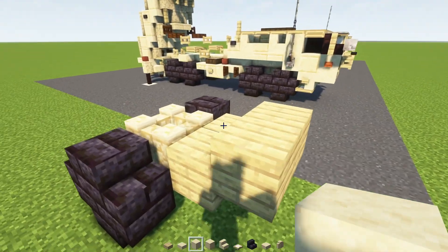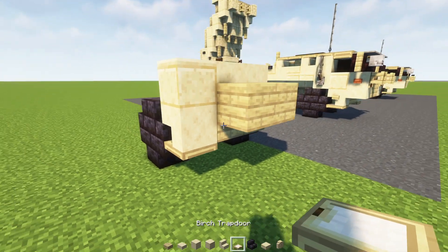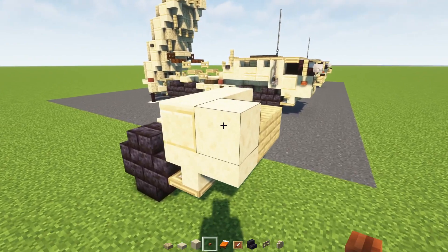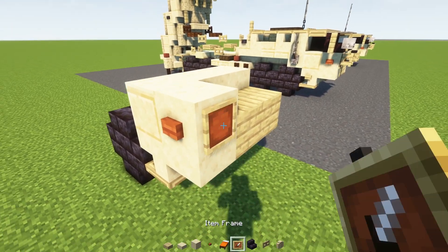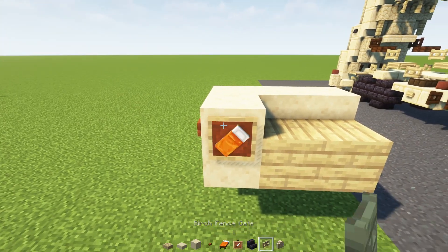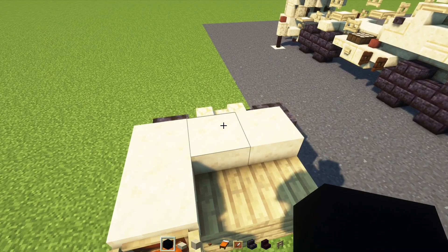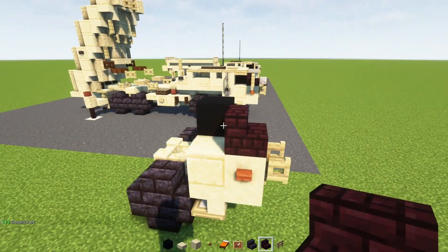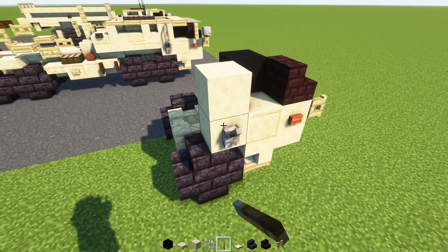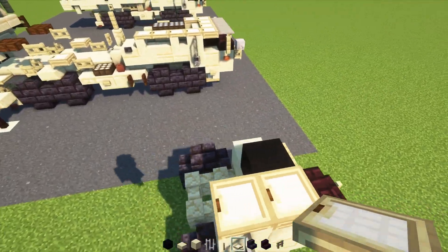Behind, it's just smooth sandstone blocks two blocks wide, cut sandstone block, upside down smooth sandstone stairs, birch trap door, and then smooth sandstone slab with smooth sandstone on top. To the side, we'll add in an acacia button, item frame, and orange bed — we want the orange part facing inside. Then a birch fence gate, open that up. Then we go inside and add in black concrete, another brick stairs outside. To the side, smooth sandstone block two blocks tall, then a lever, an iron bar, birch trap door, and more on top two blocks.